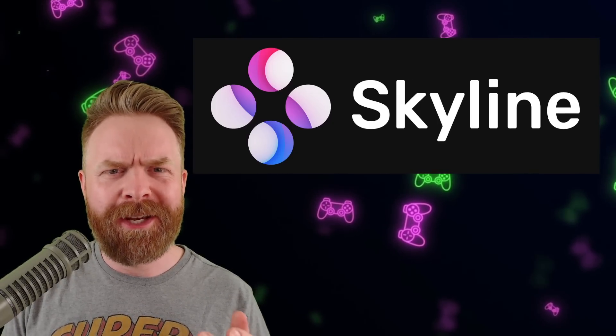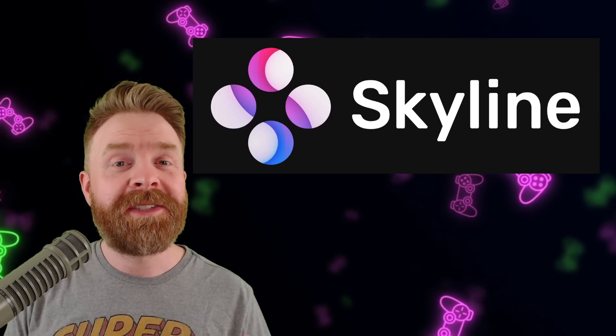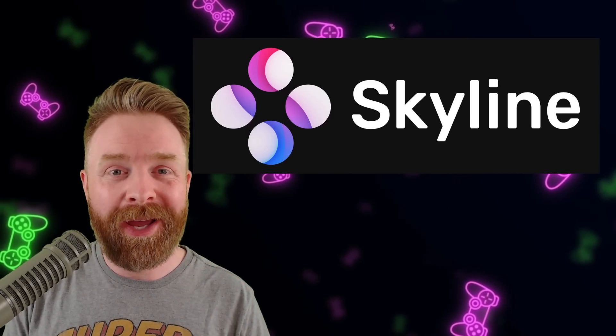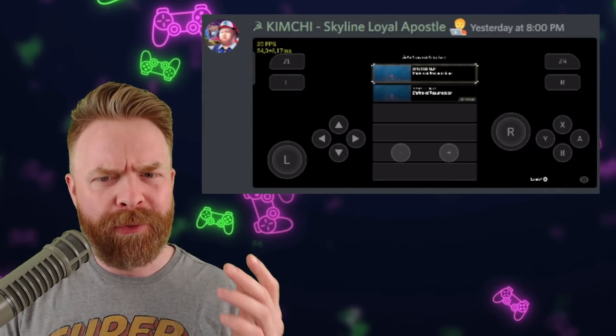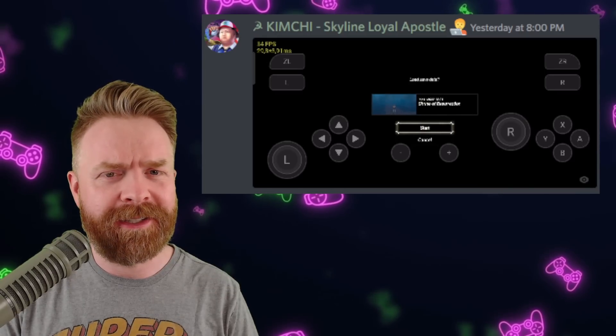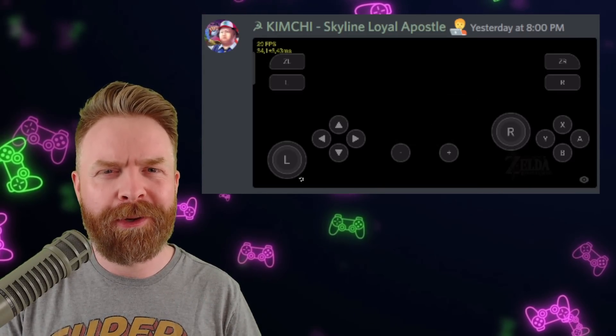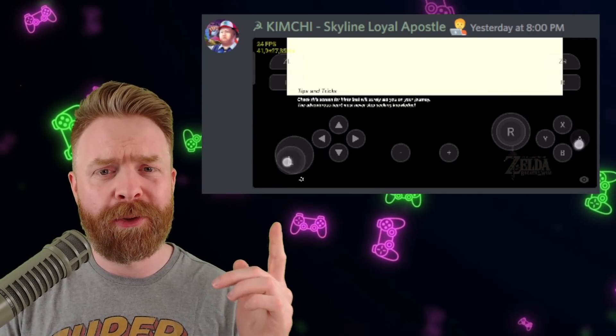Next up, we're talking about Nintendo Switch emulation on Android with Skyline. Yes, Skyline has got even better. The Legend of Zelda: Breath of the Wild is booting, and booting very well. You can get into the menu system, you can select a save file, and you can try to load it. You can't play the game just yet, but this is incredibly promising.